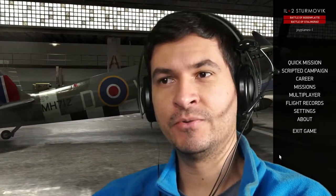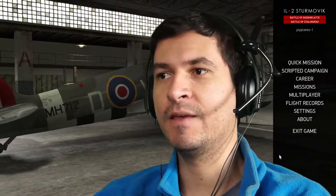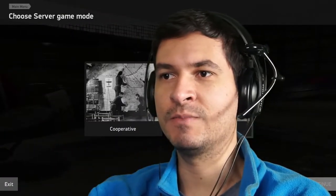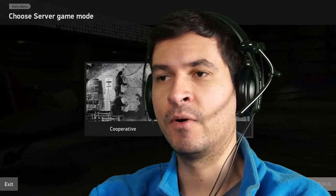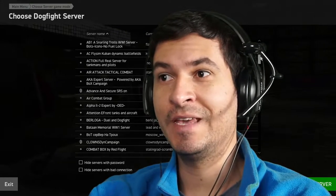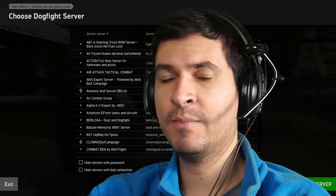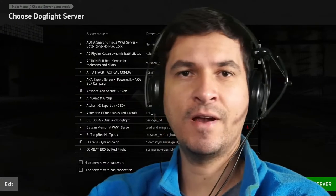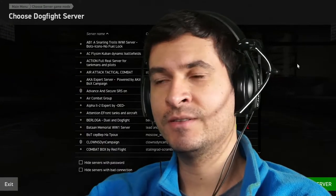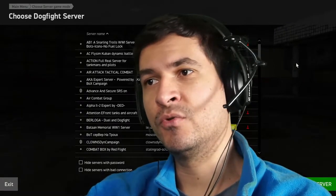Hello guys, today we're going to learn how to fly airplanes in Il-2 Sturmovik. It could be a little bit interesting if you're a beginner, especially when you're flying in the multiplayer mode where you have a lot of servers and some of them are in the expert mode, so you don't know how to even take off an airplane because you have to follow some procedures. Today I'm going to show you — it is actually very simple but we're going to understand some basics of real airplanes and apply it to the game.